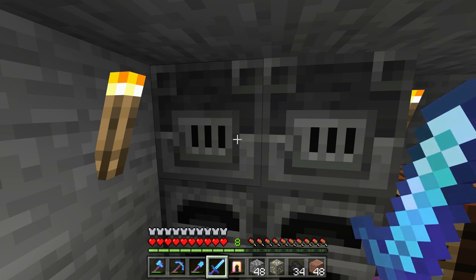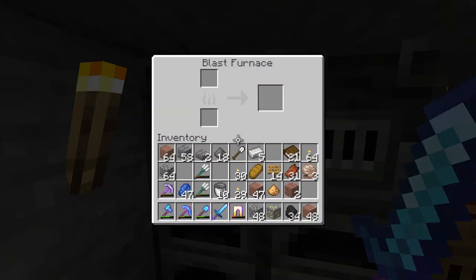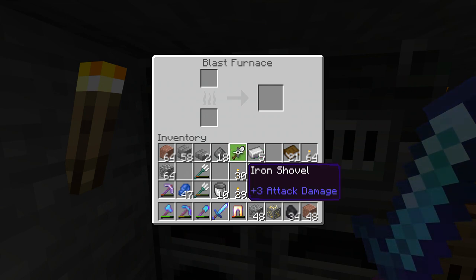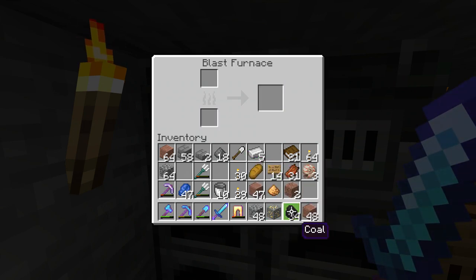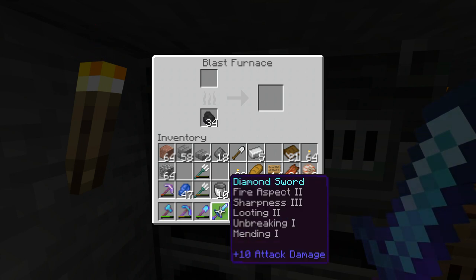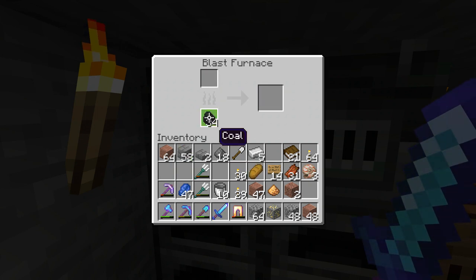Once you've got one built, it's important to understand there's a big misconception about blast furnaces — that they are basically just faster furnaces, and they're not. The first thing you really have to know about blast furnaces is they only smelt metal objects basically. So if you try and put say cobblestone in, nope, you won't get anything out of it.